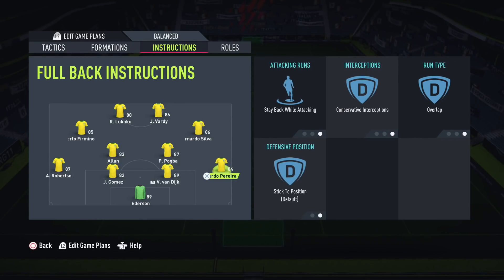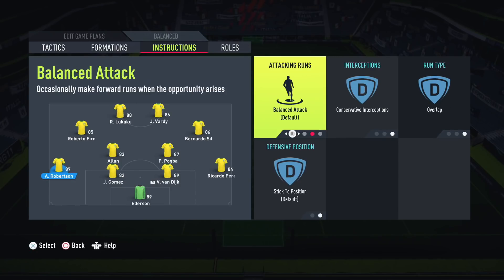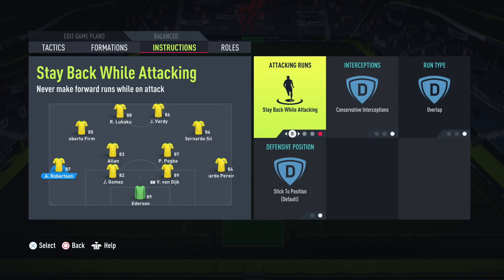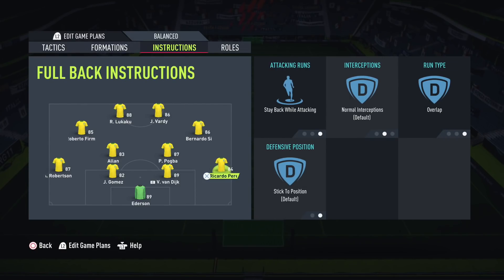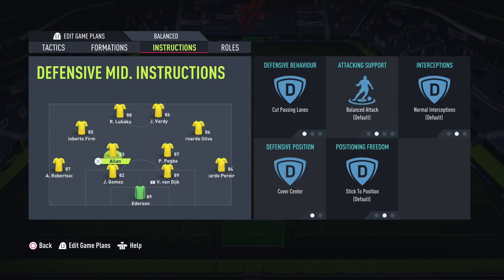For full backs Ricardo Pereira and Robertson, I used to play them on balanced but switched to stay back while attacking. I was getting countered a lot - people were spamming down the wings with Timo Werner, Dembele, and Sane. I didn't anticipate everyone having those players. Switching to stay back brings interceptions up to normal and tightens up the defense. You do lose some going forward, but crossing isn't super overpowered right now anyway.